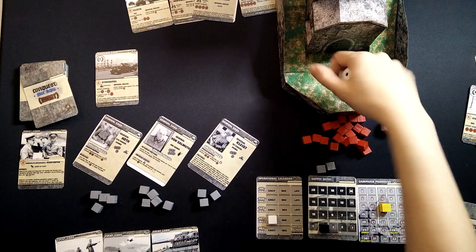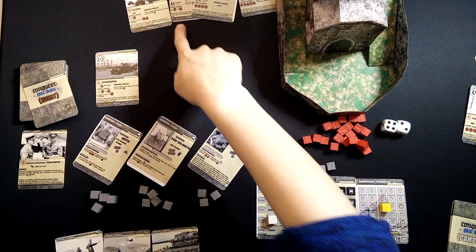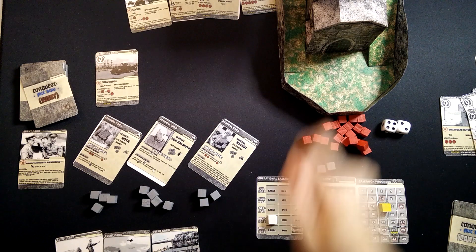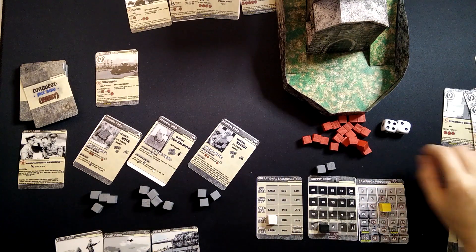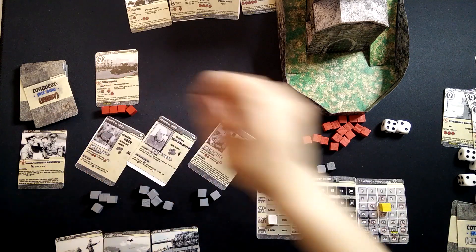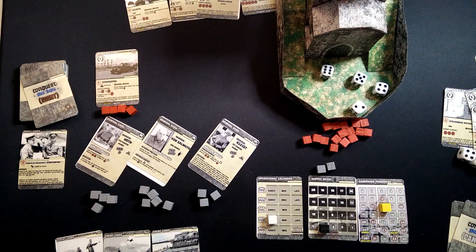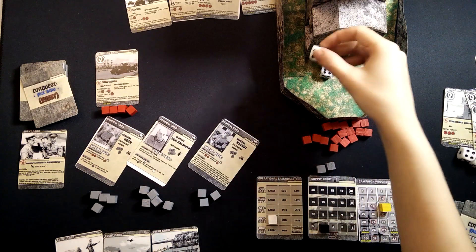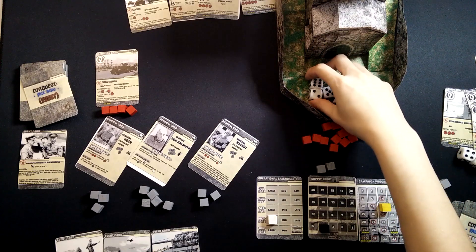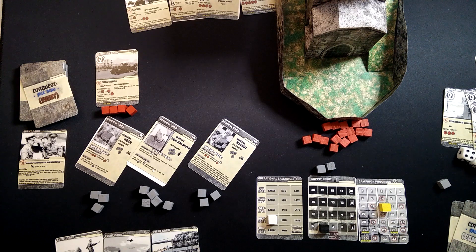On this card it says if Maikop is not captured, you have to add an additional Soviet unit to this one — but we have Maikop, so we're okay. That's four units and they will attack. Since it's the mountains and they roll a two, they take one of our guys. And time passes.